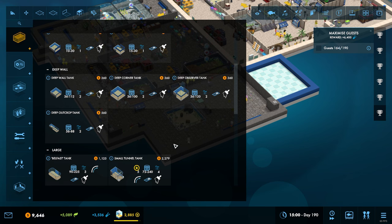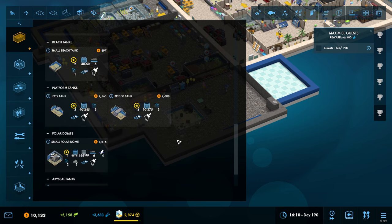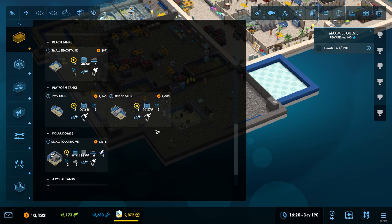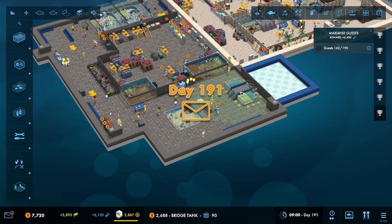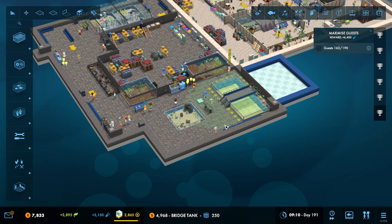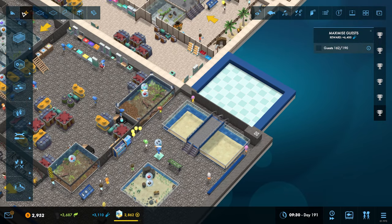What other tanks have we not used yet? We've got the deep reserve tanks - it goes up to 120, that's still not going to house them. We've only got two of them so we could house them in there, but we've got the Belfast tank there, a bridge tank. Maybe we have a bridge tank.